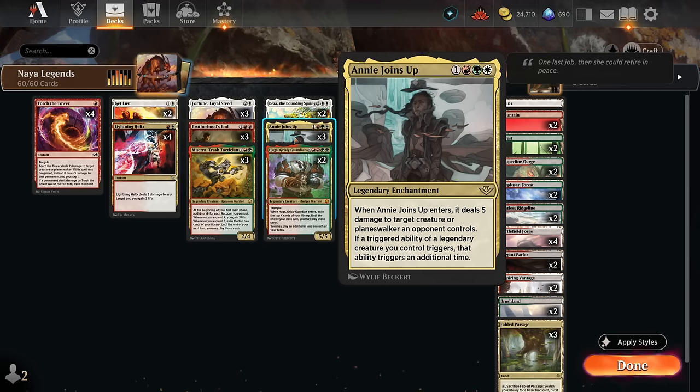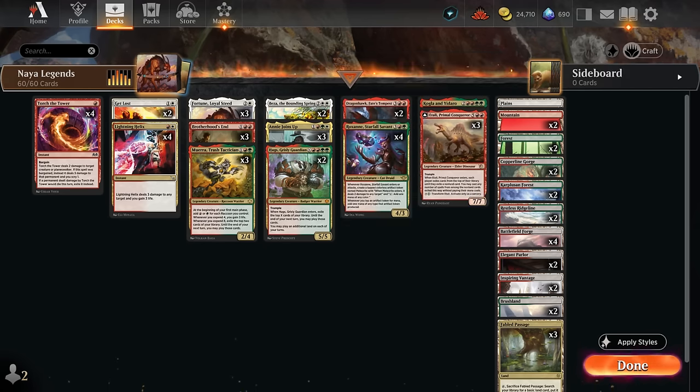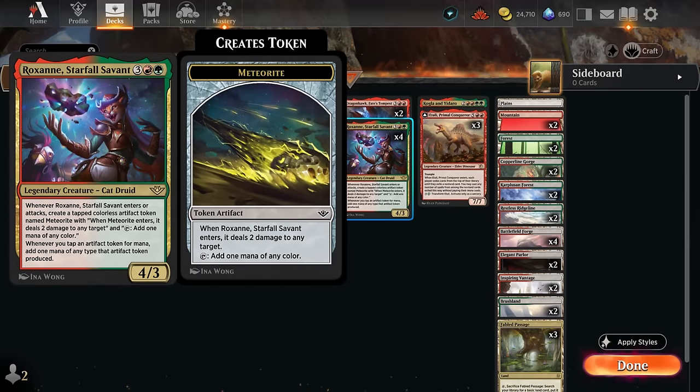One creature we wouldn't mind flickering with Fortune or triggering twice with Annie Joins Up is Roxanne Starfall Savant, which makes a meteorite token when it enters or attacks. With Annie Joins Up we make two meteorite tokens, dealing two damage twice to any targets. As long as we control Roxanne, those meteorite tokens can tap for two mana instead of one.